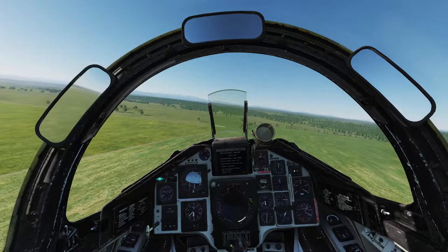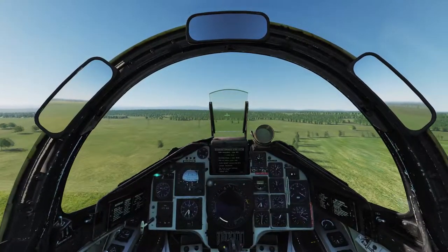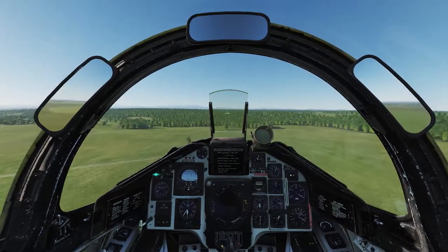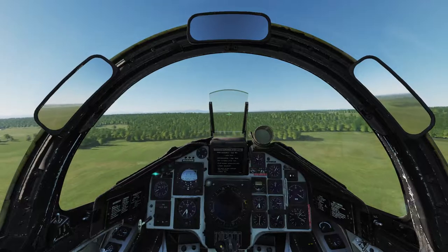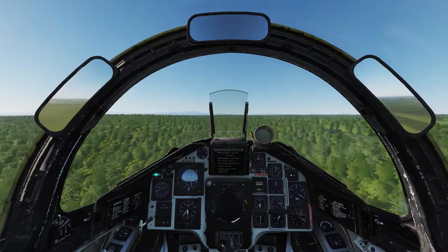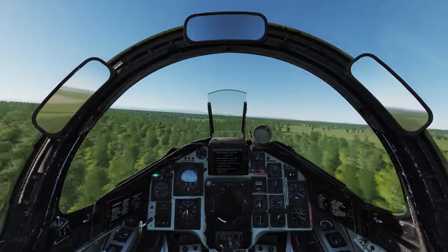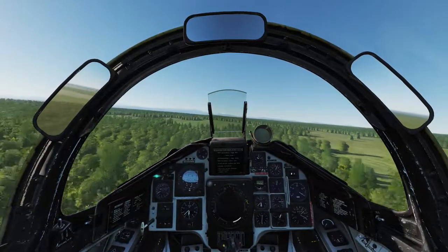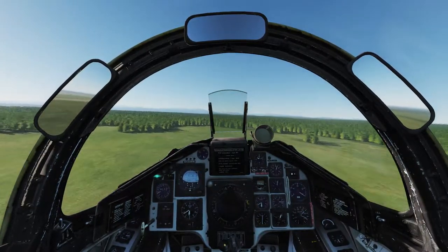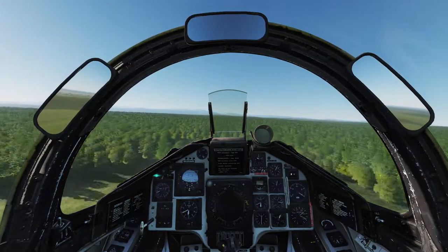We are not going to waste our afterburner more than we need to. We need a bit of staying power in terms of fuel. We are carrying five missiles and a countermeasures pod — four RB-74, which should be improved after the last patch, and two RB-24J, which should be more focused on their rear-facing aspects in the last patch. Here's hoping.